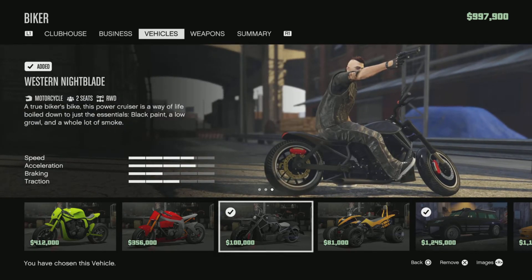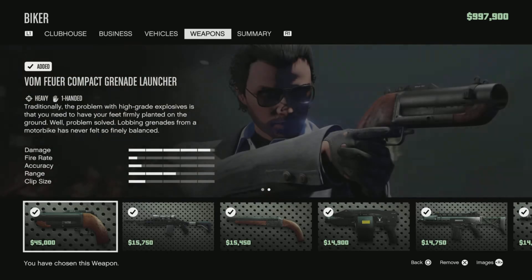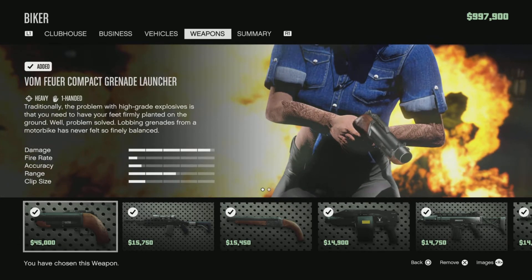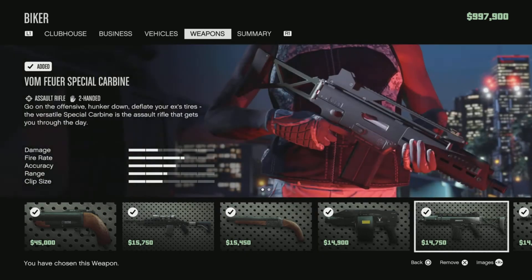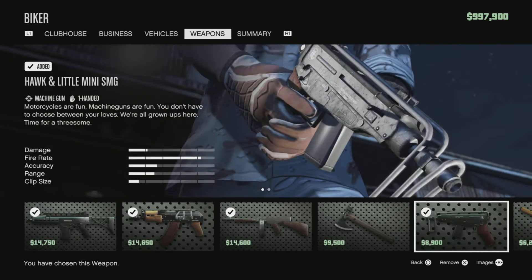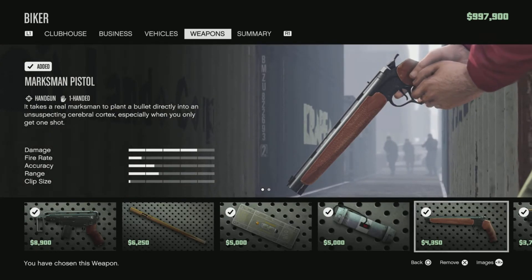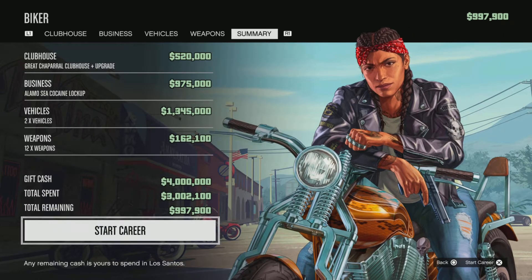You can also get the Western Nightblade — it's a decent bike with a Harley Davidson shape but not too slow. For weapons as a biker, you need the most weapons since many are usable on bikes: compact grenade launcher, sniper, double barrel shotgun, sweeper shotgun, special carbine, compact rifle, lightweight machine gun, mini SMG, pipe bombs, marksman pistol, and heavy pistol. Your summary total is 3,002,100 dollars.